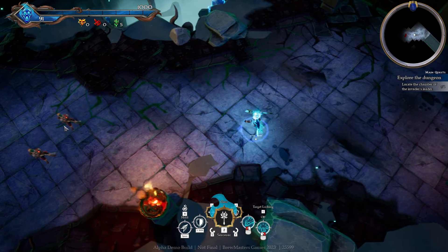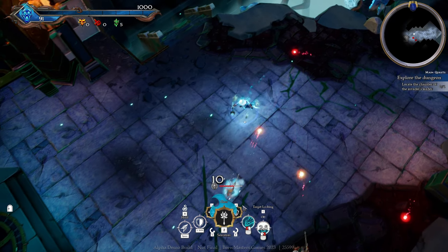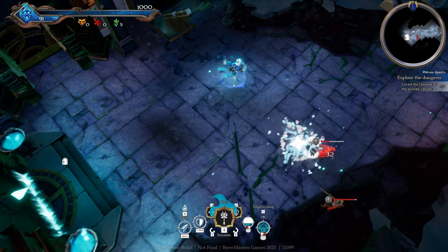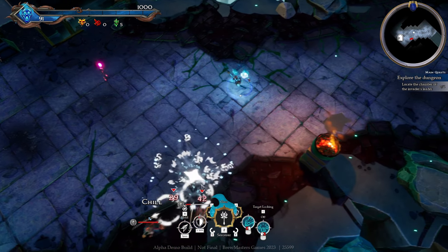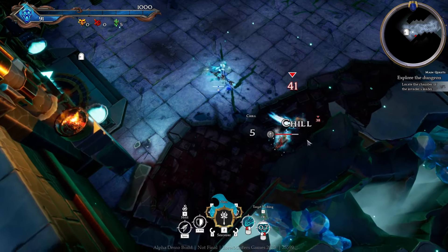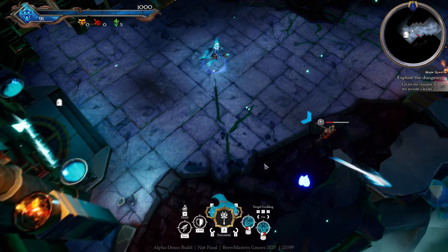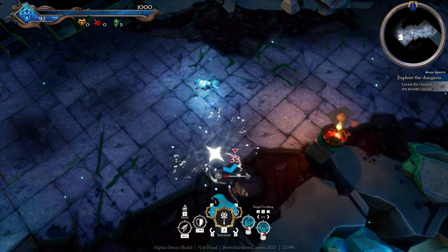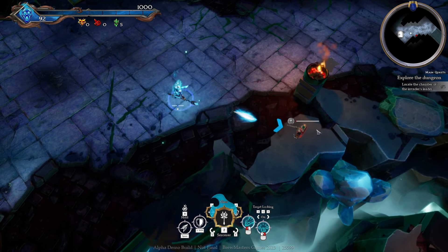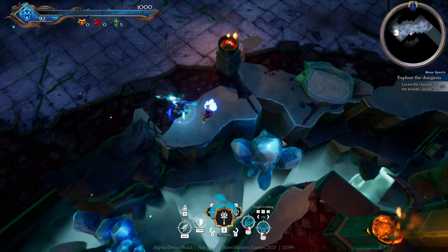I think we should use the mage a bit more so we can upgrade his skills. When we go close it doesn't really do anything so maybe it just protects us. There is also a target lock-on which helps with aiming - that means we don't have to actually aim, but as you can see you can still miss.